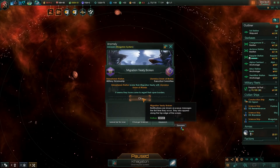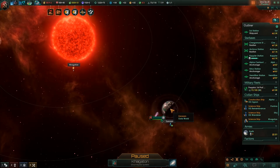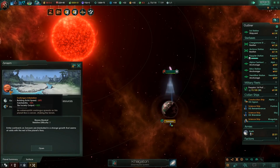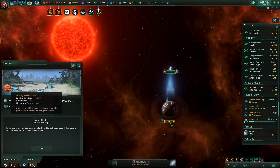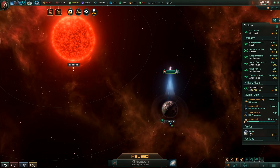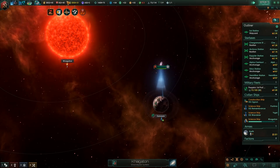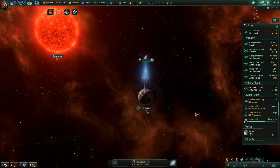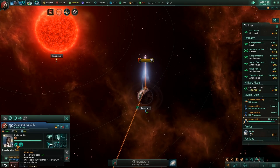Migration treaty broken between some people we don't care about. Continents on Xenob are blanketed in a strange growth that seems at odds with the rest of the planet's flora - let's take a look before we send a colony ship. Exo-fungus infestation! Of course the Gaia world would have an exo-fungus infestation. We have our maniacal scientist studying this exo-fungus.